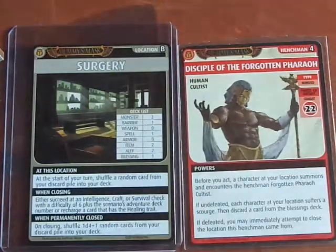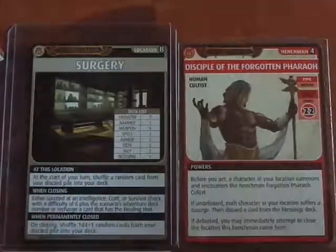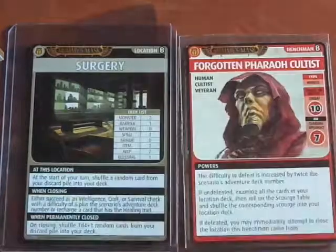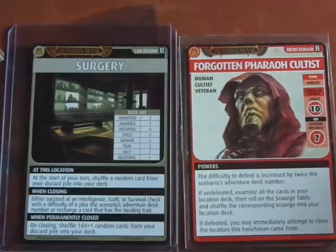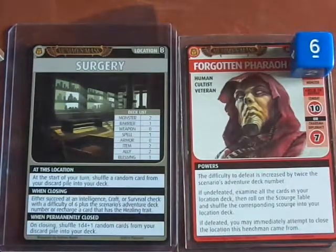It's the Henchman — Disciple of the Forgotten Pharaoh. So it's Combat 22. Before you act, a character at your location summons and encounters the Henchman Forgotten Pharaoh Cultist. So that's the first thing we need to do — let me go ahead and find this Forgotten Pharaoh Cultist. It says the difficulty to defeat is increased by twice the scenario's adventure deck number. We're on level 3, so it's plus 6. So I have to do a Combat 16.